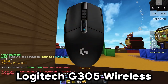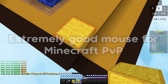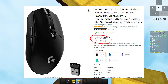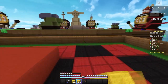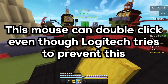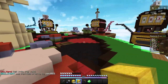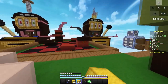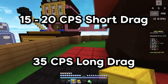Coming in at number 2 on our list, we have the Logitech G305 Wireless. The G305 is an extremely good mouse for Minecraft PVP as well as fitting most people's budget, costing approximately $40 on Amazon and usually always having a sale. At this price range, the G305 Wireless can do basically every single clicking method pretty well. Surprisingly, this mouse can also double click even though Logitech tries their best to prevent this. From double clicking, the G305 can get around 10-14 CPS. For butterfly clicking, 15-21 CPS. For short dragging, 15-20 CPS, and for long dragging, up to 35 CPS.